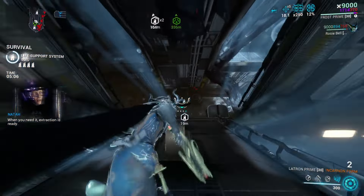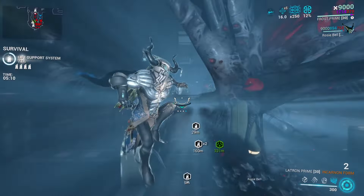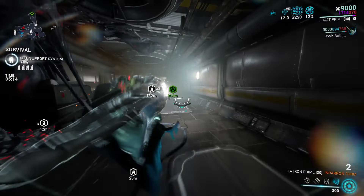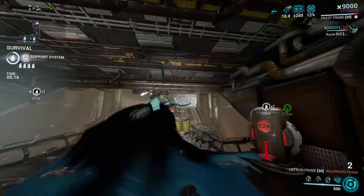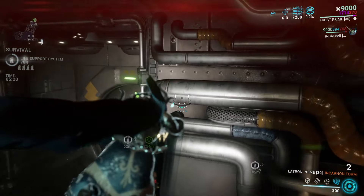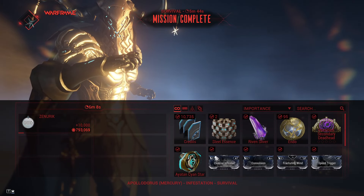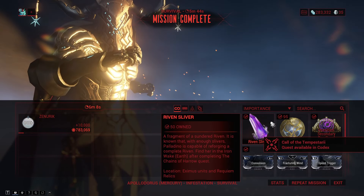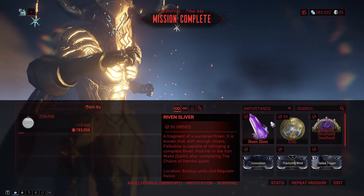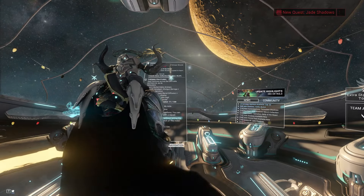By the way, I should have probably mentioned this is a zero forma build — there is no forma at all placed into this character. Equilibrium is the only thing that isn't ranked up to max. Anyway guys, that's going to do it for this video. If you like what you saw, why not try out Frost? He's a really good character. I even have the Prime version just to show off how good he can really be. I will see you all in the next video.